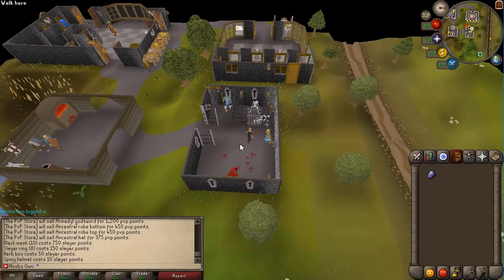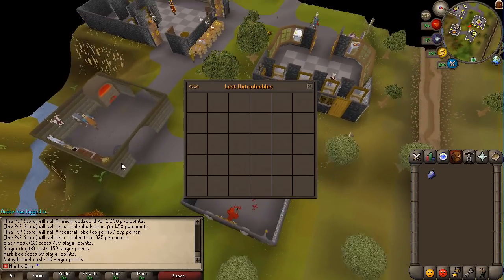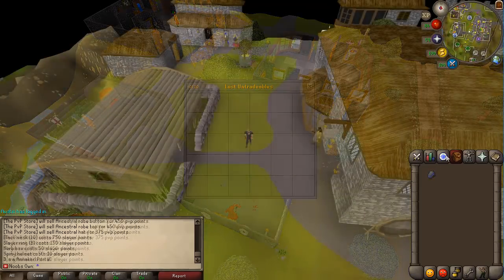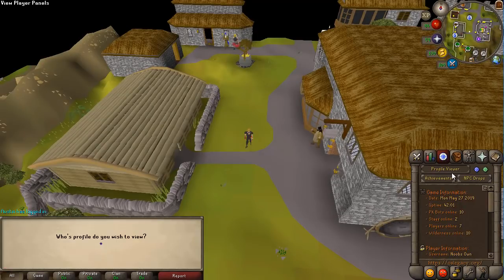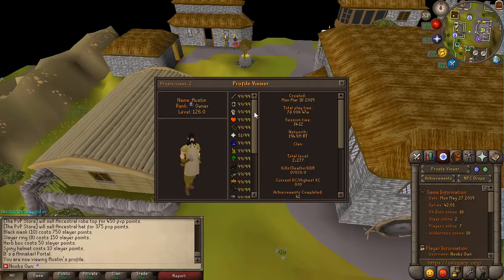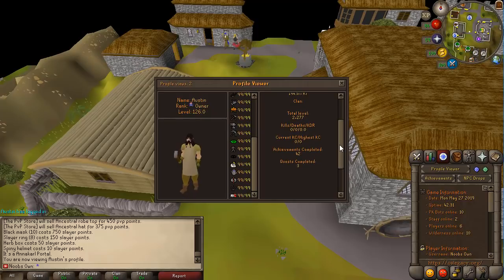There's also the Mage of Zamorak who teleports you to runecrafting areas, and the Doom Slayer NPC where you can reclaim untradables lost in the wilderness. Now, in the quest tab interface there are quite a lot of unique features. There's a profile viewer where you can type any player's name — for example, I'll type Austin, the server owner — and you can see all his stats, when his account was created, total playtime, current online time, net worth, clan, total level, KDR, boss kill counts, achievements, and quests completed.